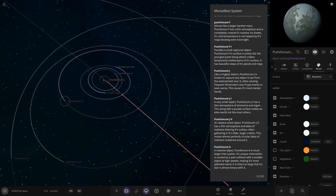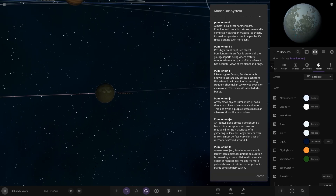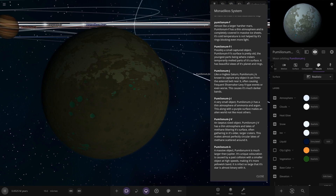We've got JV - J5 as well over here. JV has a thin atmosphere, and lakes of methane live on its surface, often gathering in its older larger craters. This almost perfectly circulates methane scattered around it.